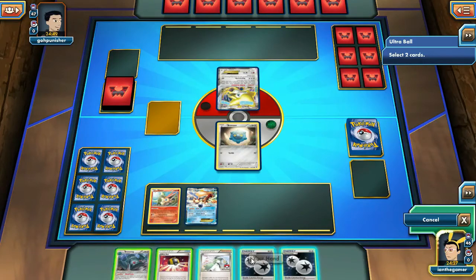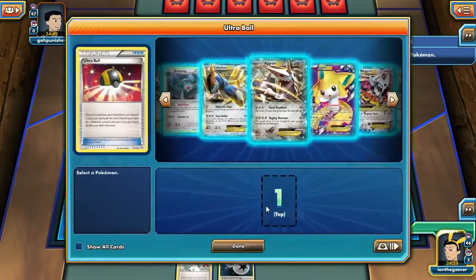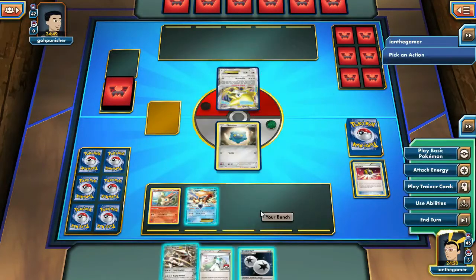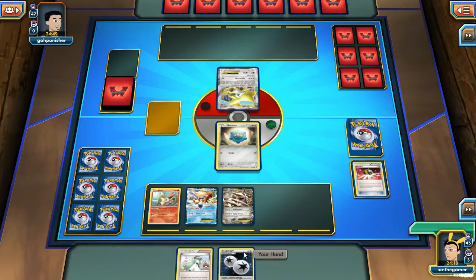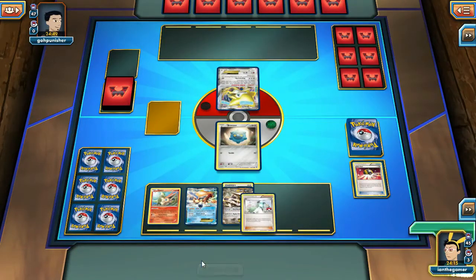We're going to Ultra Ball — get rid of the Bronzong and a DC Energy — and let's get an Aggron going here. Hopefully they do not play Enhanced Hammer because I'm going to go ahead and attach this DCE. There we go. And let's end.